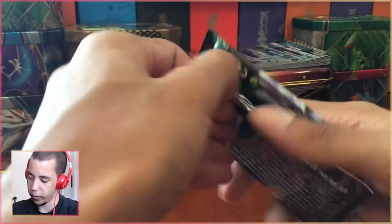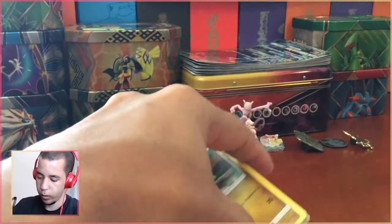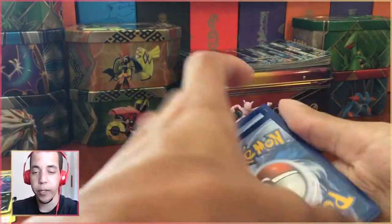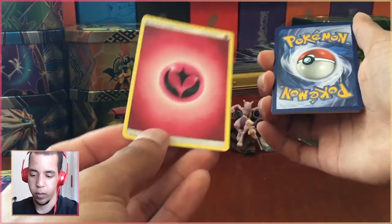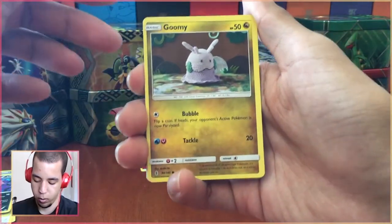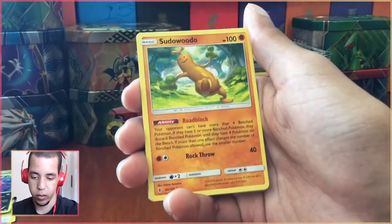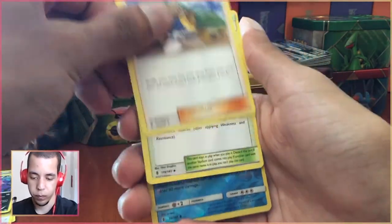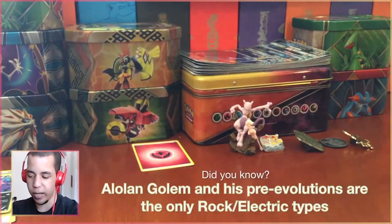Dive into one of these Guardians Rising — hopefully they're not next to each other; I don't want to do two Guardians Rising back to back. How about a Fire Energy? Fairy Energy — that was close, I had the right starting letter. And Alolan Golem — I'm not upset by that, I don't have too many of those.